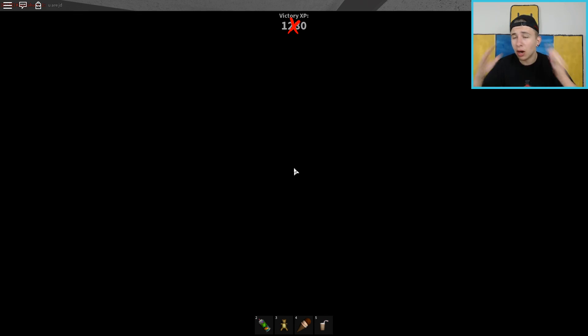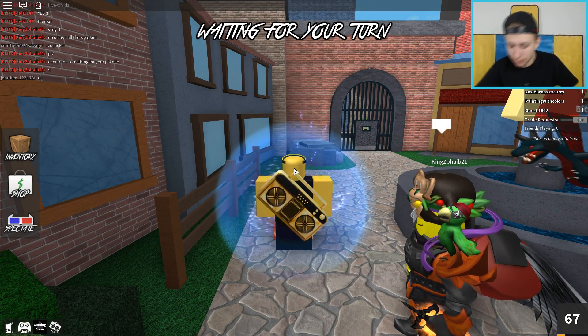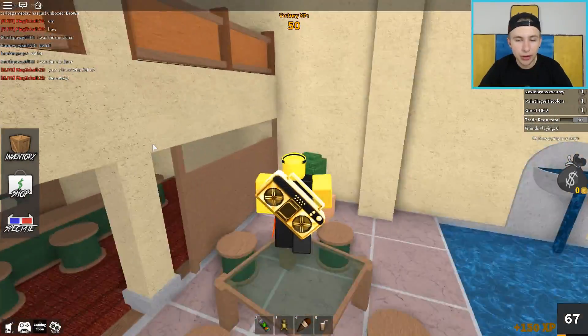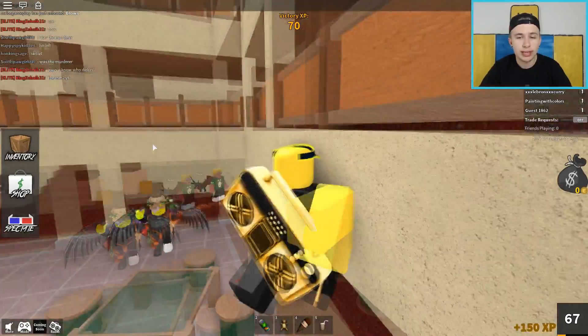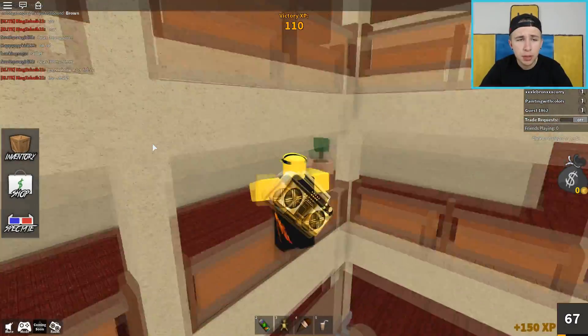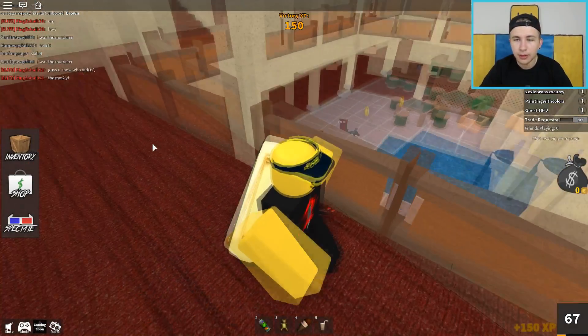A random person just popped up — she was right behind me and I turned around and there's a knife in my face. That was so scary! Come on, can I get murderer please? I want at least a murderer or sheriff role before we leave and show you guys the testing server.